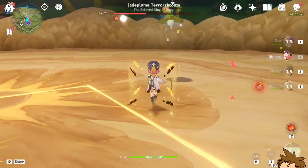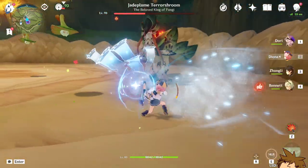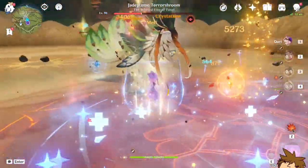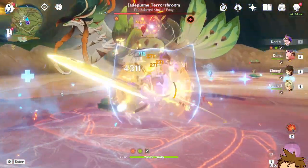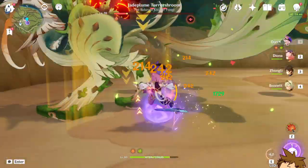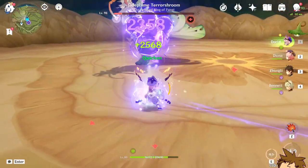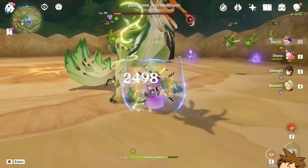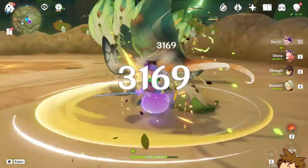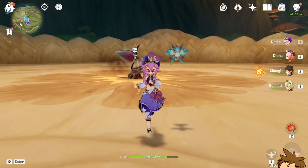Now we have a Zhongli shield, superconduct flowing, and all of the above. There's a tantrum phase on the boss. We have superconduct rolling, we have everything we need — it seems like 30,000 and 14,000 were our strongest hits yet. And the charge attack — oh wait, that was beautiful! That was orchestrated to perfection. Now we're going to do the same boss fight but with Wolf's Gravestone, and then after that the Unforged.